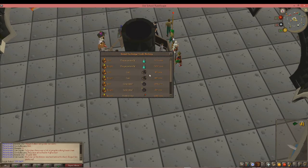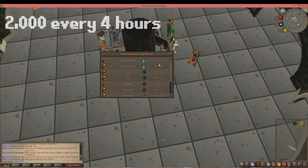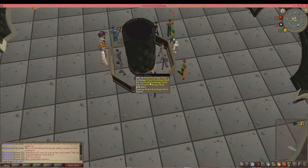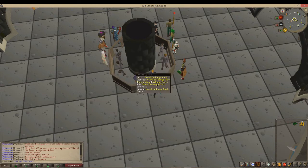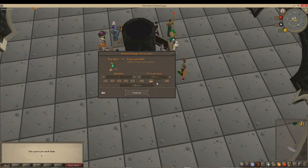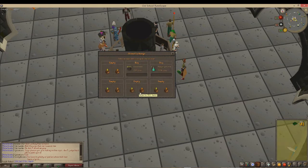Another good flip at the moment is prayer pots, but as I said these are quite expensive. If you have a lot of money it's good — if you buy the cap or thousands of them you will make a lot of money. At the moment it's just over 100 GP per flip. I'll check: it's 7,734 buy and 7,849 sell. Same again — just follow that rule whenever you want to flip an item. I'll only buy 5 because I don't have much money and I'm flipping some other items as well.